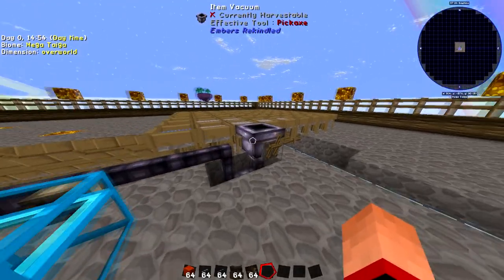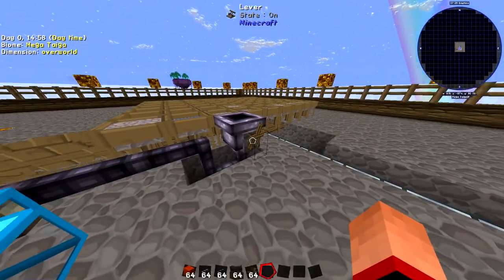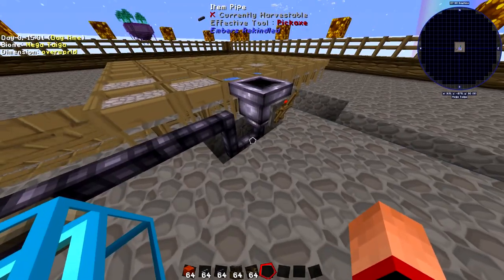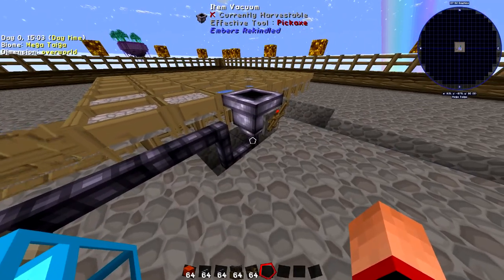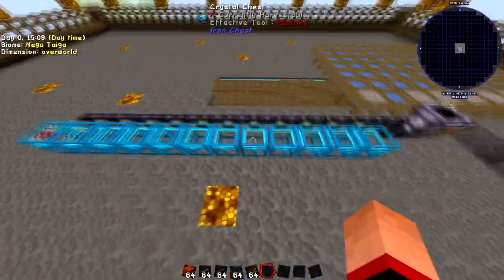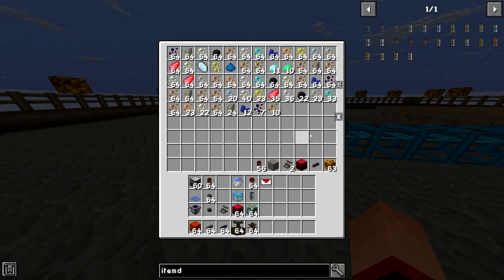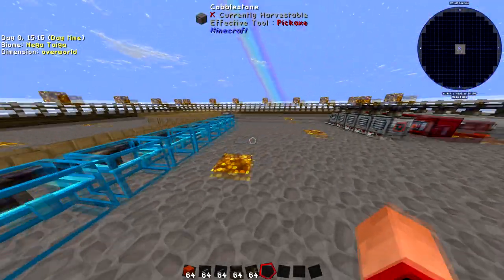Put the item vacuum down on the same level as the grid and pop the lever on the side to turn it on. Then run item pipe — just a standard item pipe, no item extractor needed — out the bottom of the item vacuum, along a line, and have it feed into whatever chests you need. That'll feed all the resources you're generating from the sifter grid into your chests. It's a really, really powerful early game resource generator.